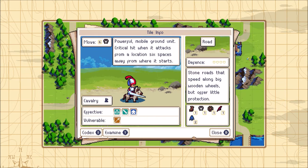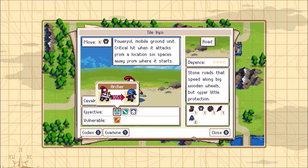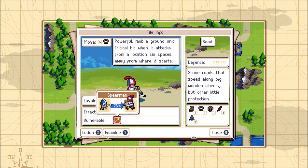And let's take a look at the knight. Powerful mobile ground unit — critical hit when it attacks from a location six spaces away from where it starts. This is a very difficult crit to pull off, but if you can, it's really good. These guys are monsters against structures, especially when they crit. They're considered part of the cavalry class, good against archers and soldiers, but they suck against pikemen — which makes perfect sense, just like in history.